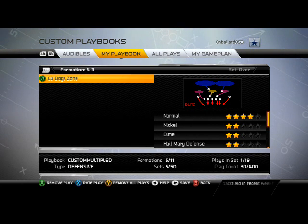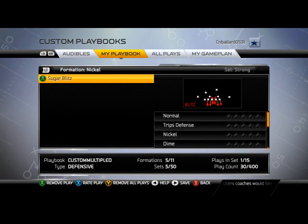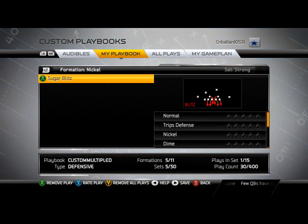The number 1 run defense in Madden NFL 25 comes from the Nickel Strong formation — the Sugar Blitz. I like to shift my linebackers to the right and man align. This causes a lot of problems for offenses. Against heavy trip sets, you can always base align after you man align. The middle linebacker takes the A gap, the formation aligns itself very well, and you use that safety on the right side of the screen to shoot the gaps.